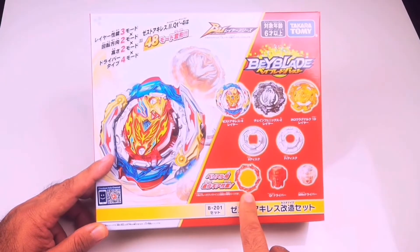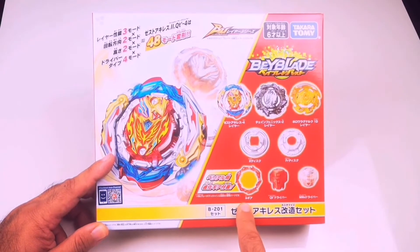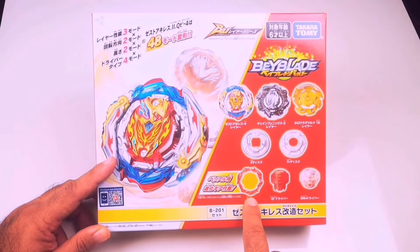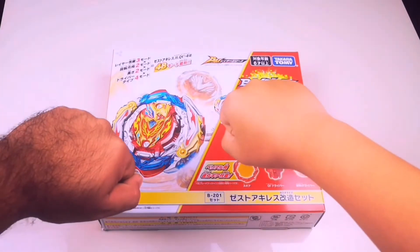This set also comes with the new A Gear, which is an upgrade for the Divine layer. The A Gear is similar to the F Gear in the Dynamite or DB series — it's an upgrade for the Divine layer. Alright, let's go!